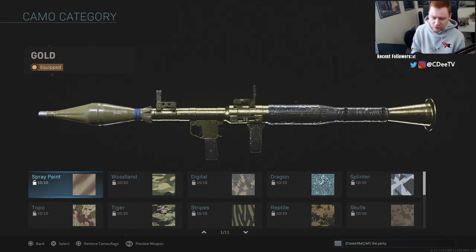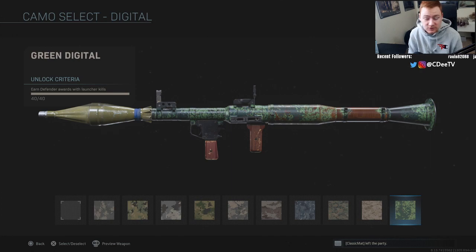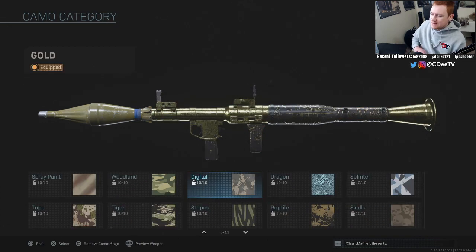Looking at the camos here: Spray Paint requires 125 kills, Woodland requires attacker medals, and Digital requires defender medals. These come very quickly and easily if you're playing on small maps. You want to play Shoot House, Shipment, or Rust — those maps give you the best opportunity to get your launcher kills.